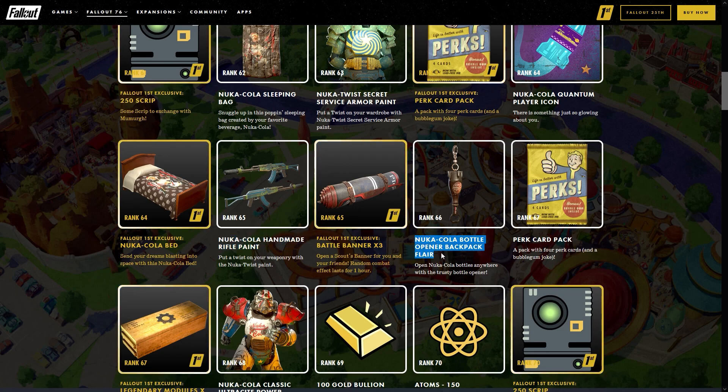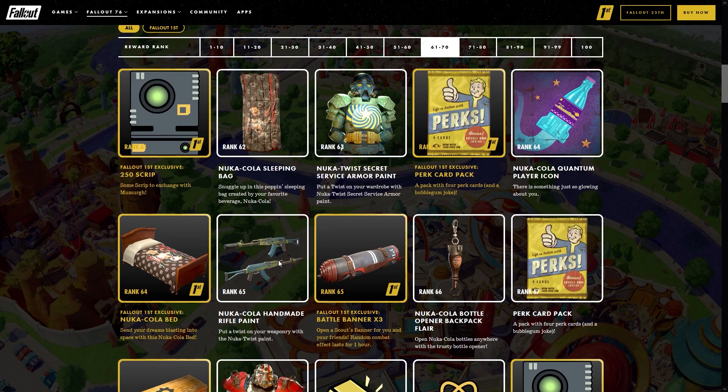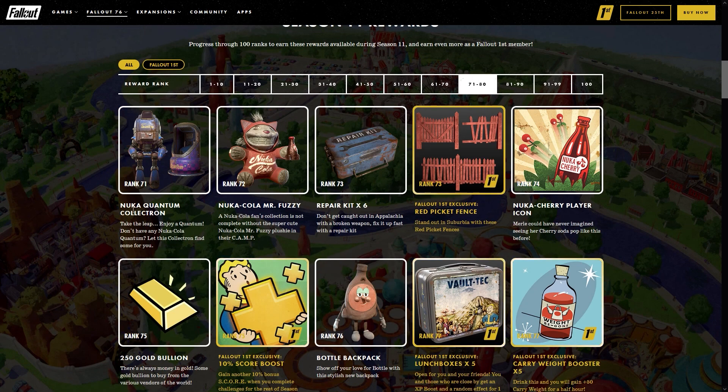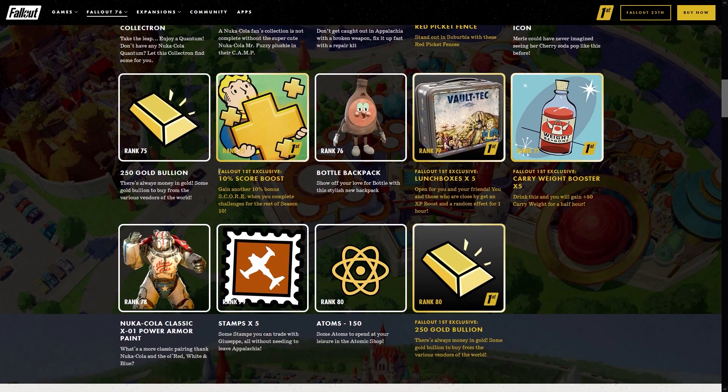Rank 65 the Nuka Cola handmade rifle paint, which looks pretty slick. Rank 66 is going to be the Nuka Cola bottle opener backpack flare, rank 68 the Nuka Cola Classic ultra shot power armor paint. Rank 71 Nuka Quantum collectron, which I think is going to be a fantastic collectron. Rank 72 the Nuka Cola Mr. Fuzzy, rank 73 we have the Fallout First exclusive red picket fence, and at rank 74 you have the Nuka Cherry player icon.